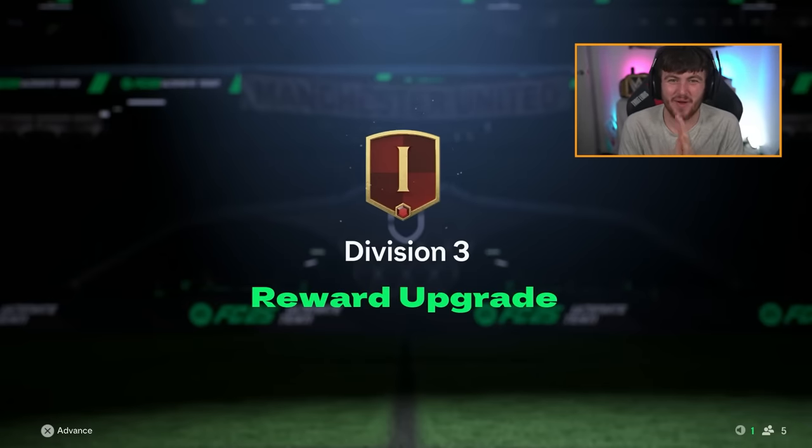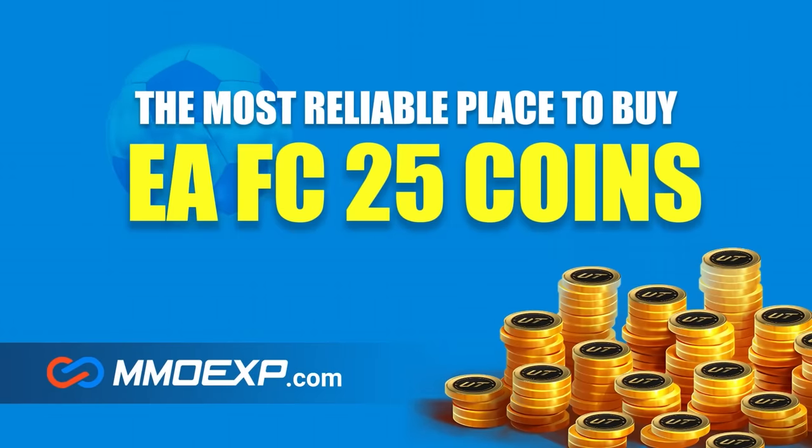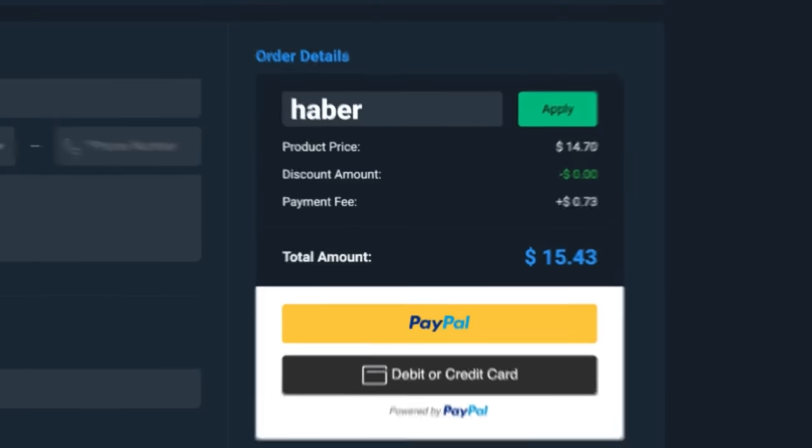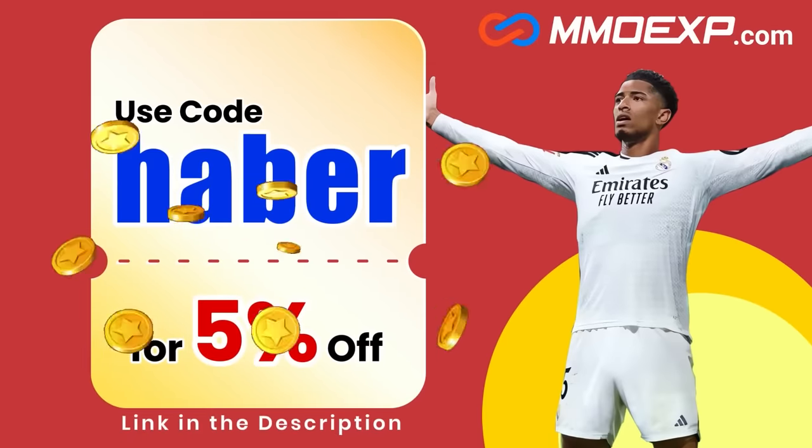Good morning everybody. Welcome to a brand new video. Today we're opening the first day of Rivals Awards in FC25. If you guys are looking for cheap, fast, and reliable Ultimate Team coins, check out MMOEXP.com. Link in the description, save 5% using code HABER.